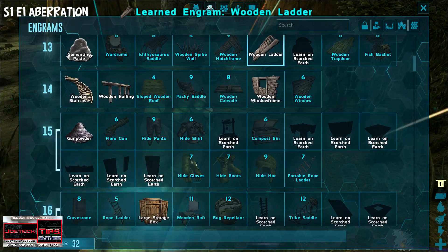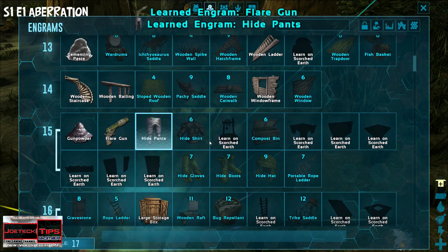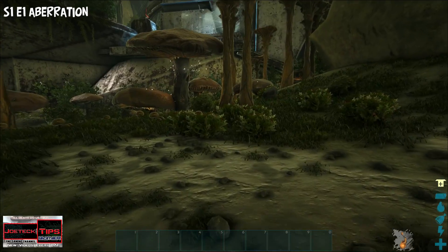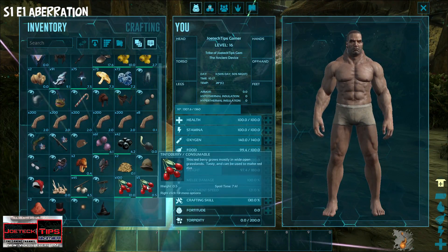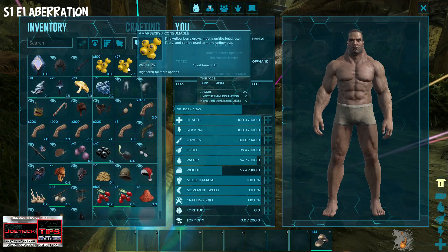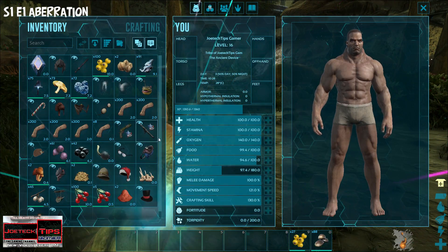We got the flag and gun engrams, 11 left, so we're pretty much good. We don't have any gear yet, so let's see what we have on us and move the berries over here. We don't have any weapons yet.